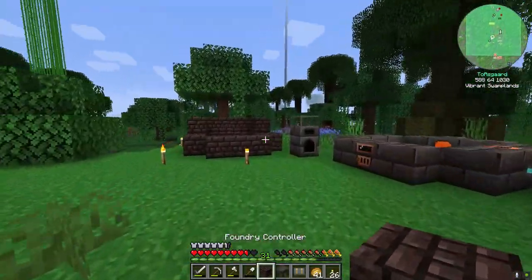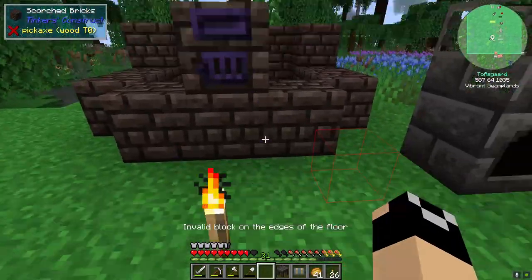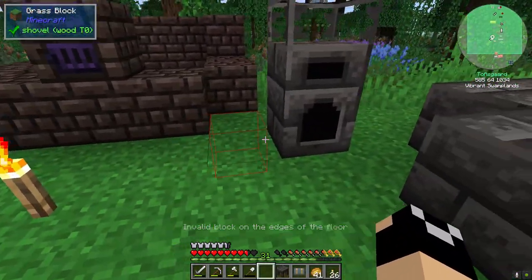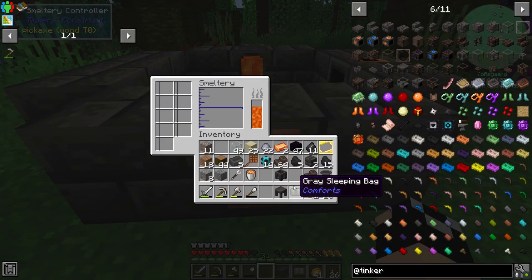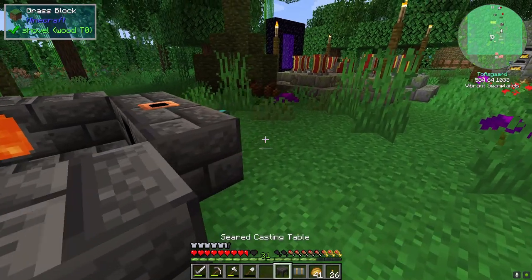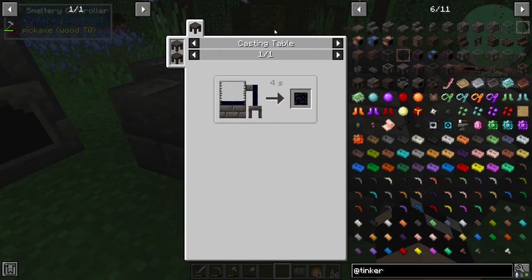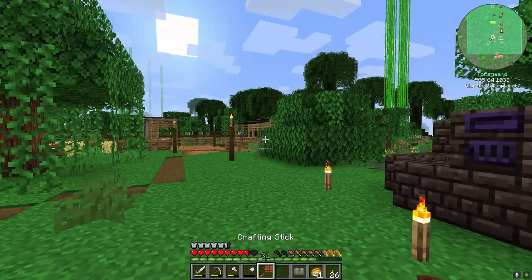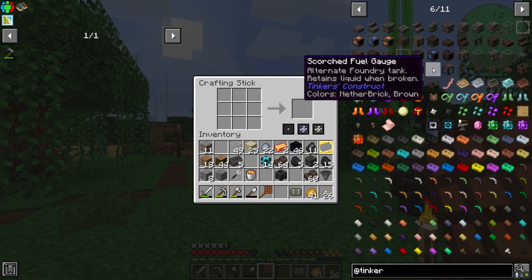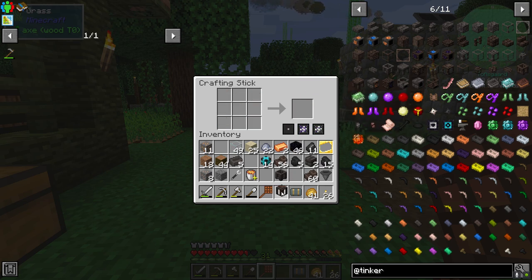I guess I'll probably move our tinker tables over — that would be a good idea. Let's put in our casting table right here. And then to get our obsidian panes, these are 250 millibuckets each. Then we're also going to want a foundry tank — I think we're going to go with the scorched fuel tank for this. We're going to fill this thing up with some lava, so let's pop back down.